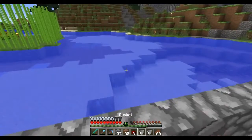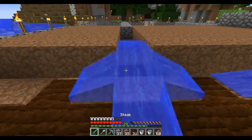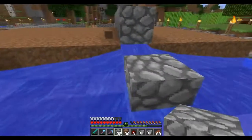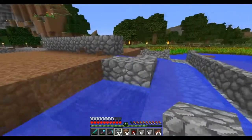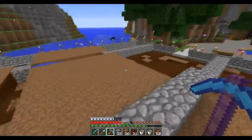So this goes here — boom. And then all we've got to do now is place a water source here and over there on that other side. Water source here and a water source here. And then all we've got to do is block this off like so. And we have two nice pieces of land right here.